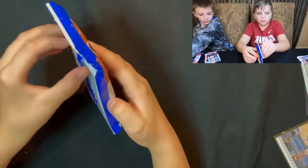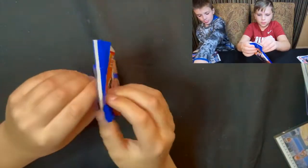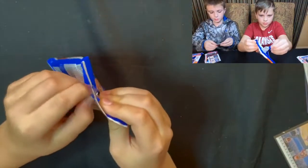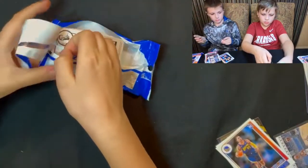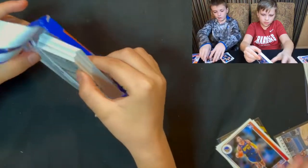All right, Liam — it's cello pack time! Hopefully we can get a Cade Cunningham teal or orange explosion. Wouldn't that be nice?